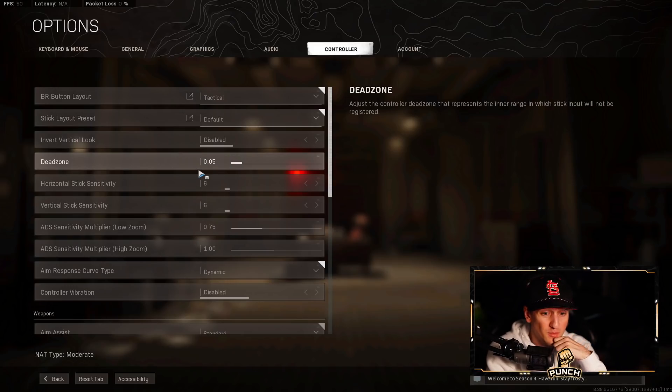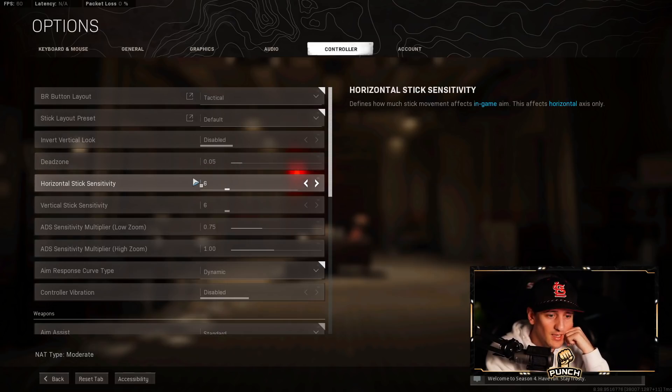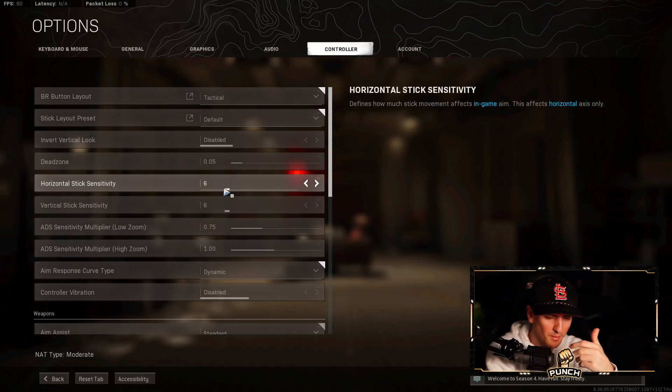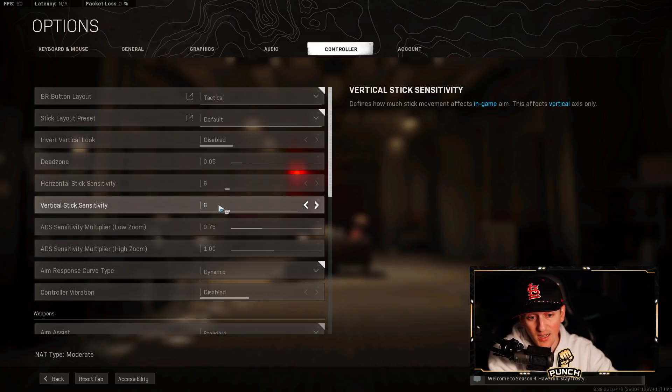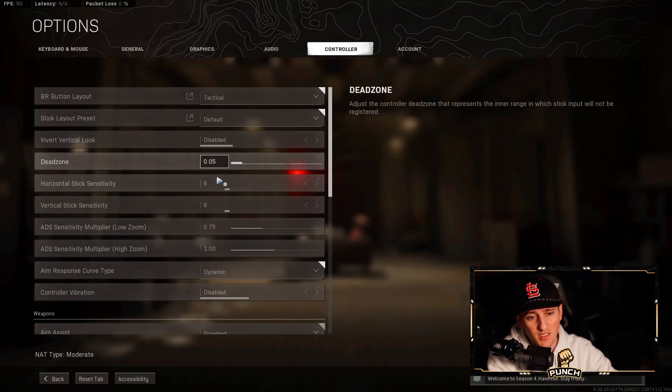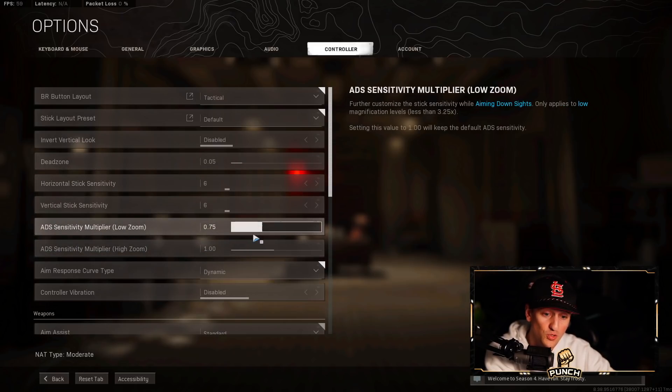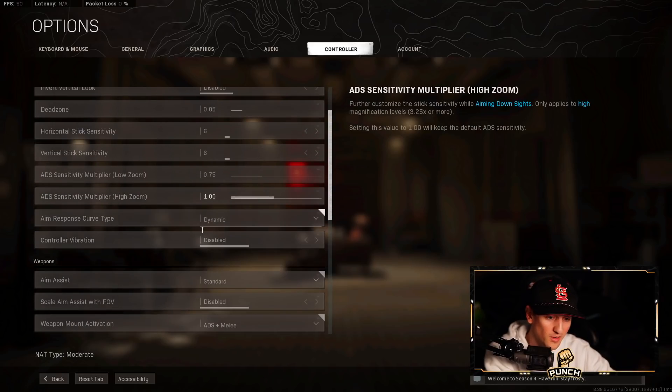Horizontal and vertical stick sensitivity is on 6. This is the perfect balance for me. I know some of you play on 18 or 20 and will wonder how I manage on this, but it's personal preference. A lot of CDL pros play between 4 and 8 sensitivity, so 6 is actually pretty common among better players. Even Warzone players — some guys play on 8, 7, 6, or 5.